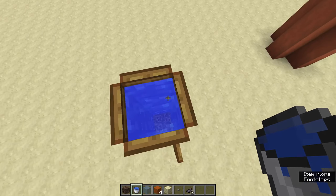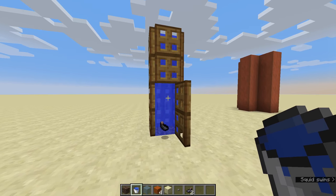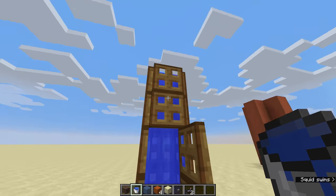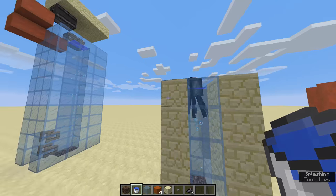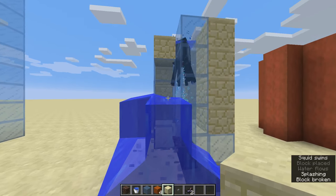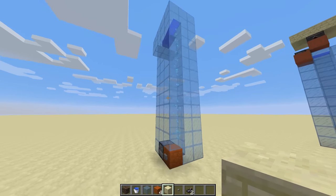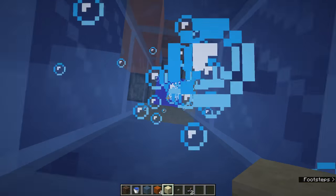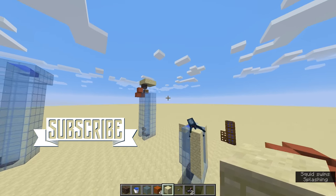Now, what I also tried is using trapdoors, but that doesn't work. The soul sand seems to get an update, so we cannot at this point — or maybe there's a trick to it — make super narrow elevators. But this is pretty cool. Once it works, you can remove these blocks, and then it will work for you. Two really simple concepts: an item elevator and a player elevator with the difference that you have a door — you just walk in and then you're up here. Pretty cool, and I encourage you to test that out in your world as well.